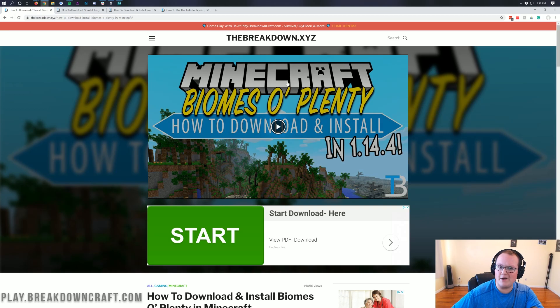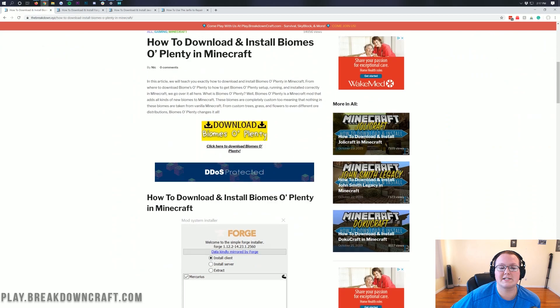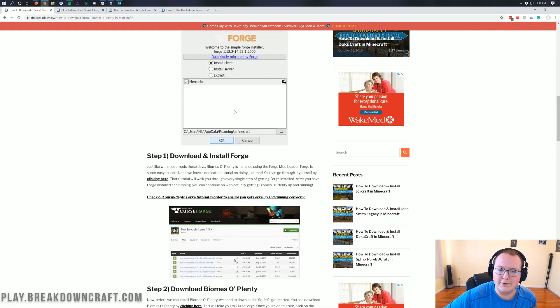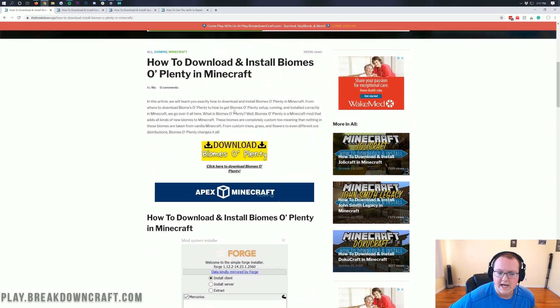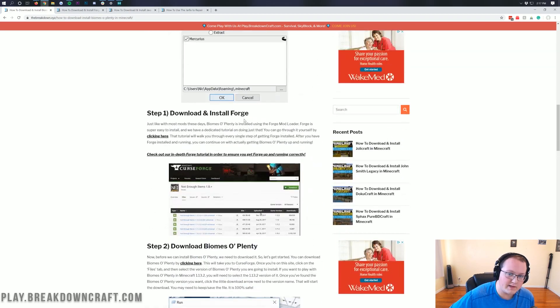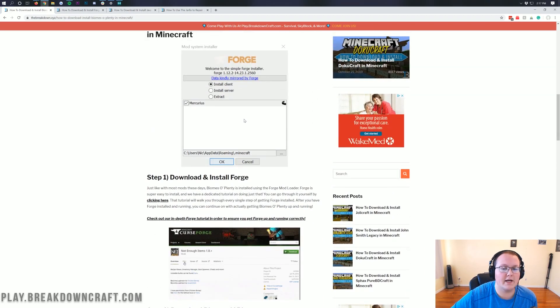Let's go ahead and jump into getting Biomes of Plenty. The first thing you want to do is go to the second link in the description down below, and it's going to take you to our text tutorial on downloading and installing Biomes of Plenty. Sometimes people say I go too fast in these tutorials — if that's the case, you can follow along with the text tutorial at your own pace. However, I'm going to be going through everything in this video.